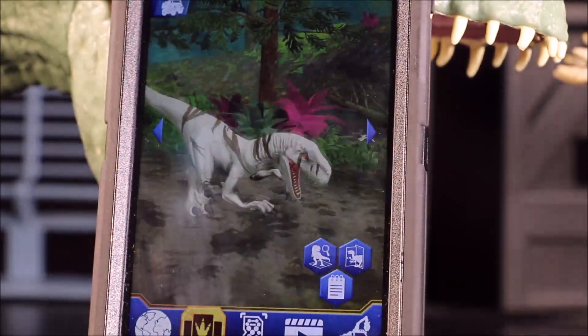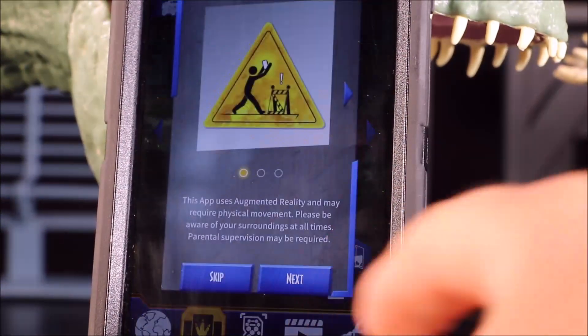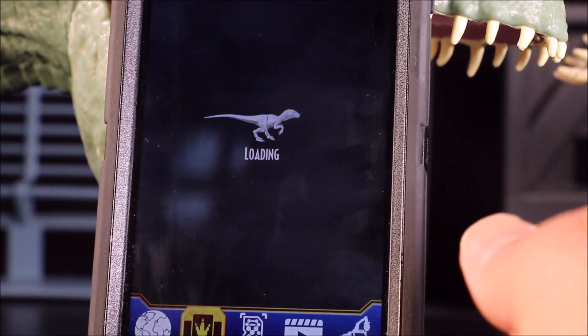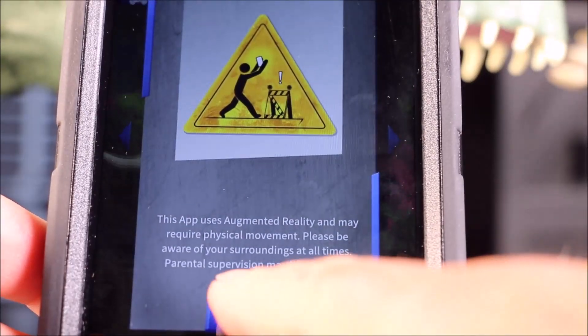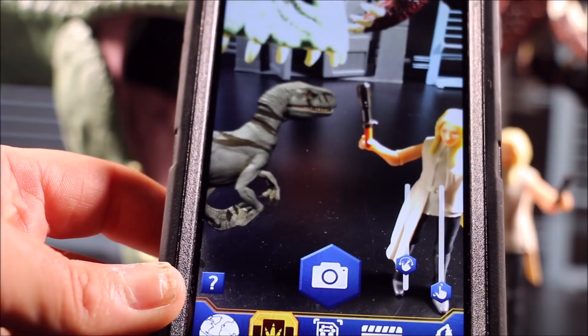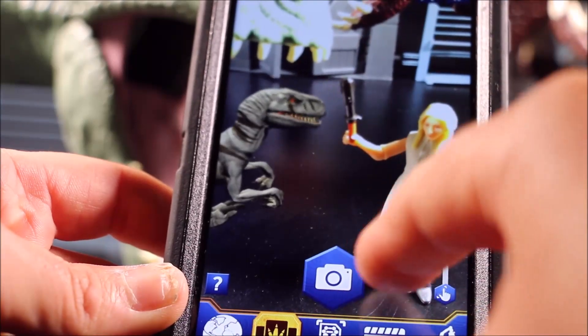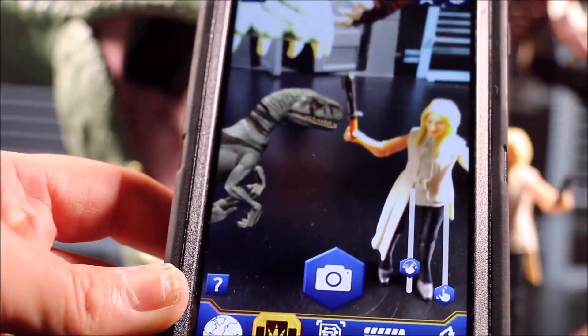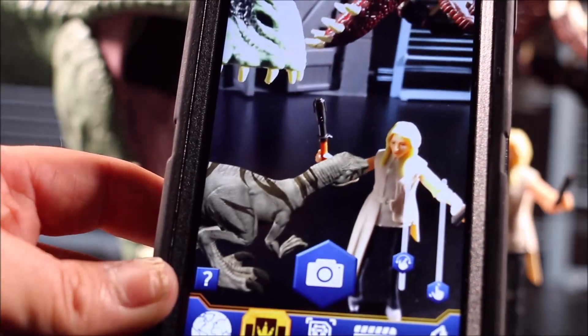The Atrociraptor — especially this white one — is really cool. If you tap it, it's going to roar. Let's see if they fixed the scanning issue... no, they still didn't fix it. You have to actually click the lab button to scan it onto your display. Normally the whole thing would scan right in automatically. There you have the dino right next to Soyona, and if you hit the lab button it will build a whole lab around your dino, which is really cool.